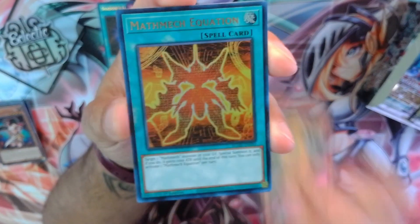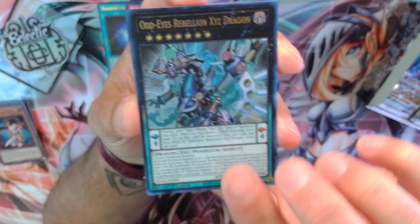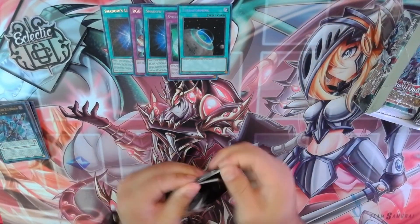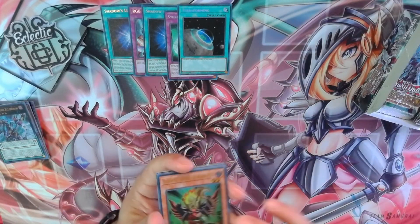Catty Corn, Mathematic Equation, Sage of Benevolence, Odd-Eyes Rebellion, and Terraforming. Pulled a few of those — it's not bad. Good reprint. Secret rarity makes it cheaper. Fairly common in this set as one of the secrets.